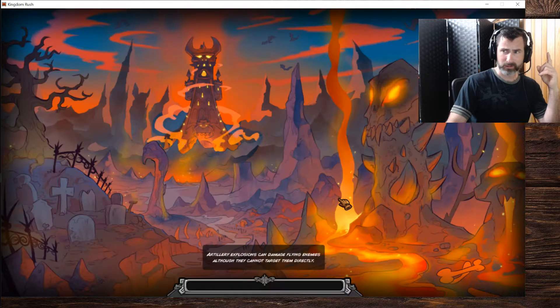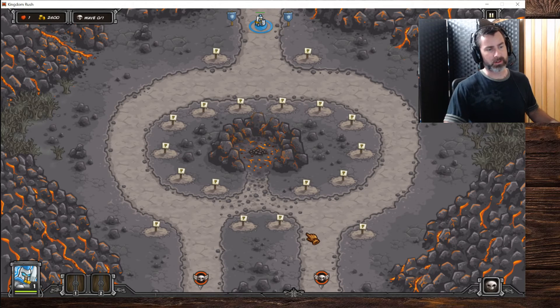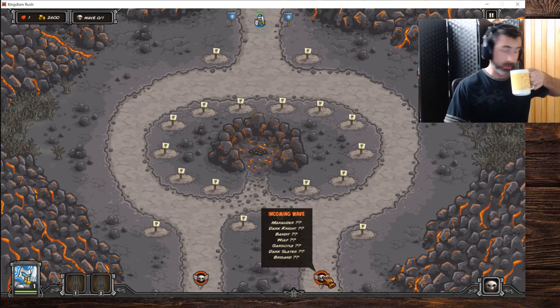It's a single mega wave to battle. Normally whenever I do Forsaken Valley, all the armored guys come on the right side and you'd use mage towers for them, and all the demons come on the left where you'd use archer towers, because demons are magic resistant. This time though, let's see what we got: marauders, dark knights, bandits, wolves, gargoyles, dark slayers, and brigands. No demons.